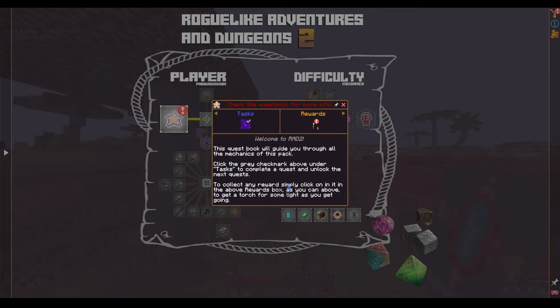Welcome to RAD 2. This quest book will guide you through all the mechanics of this pack. Click the grey check mark above, under tasks, to complete a quest and unlock new quests. To collect any rewards, simply click on it in the rewards box to get a torch with some light as you get going.